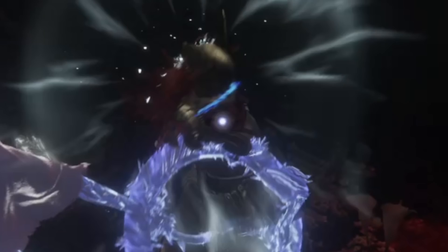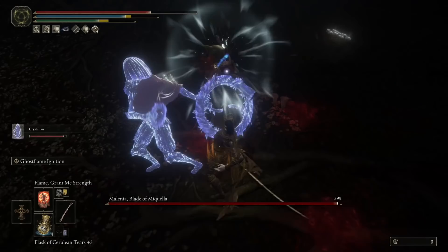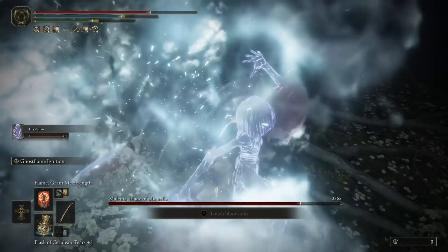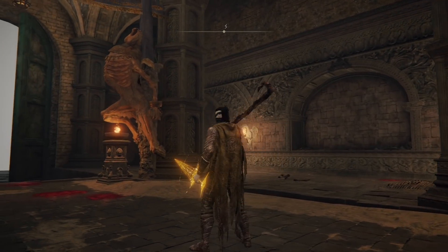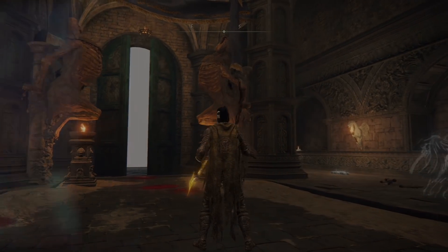It was at this moment that he knew he fucked up. Even without frostbite stacks you'll receive insane damage output — 5k or even more than that.